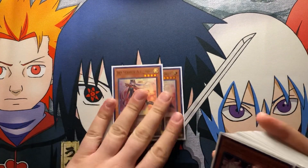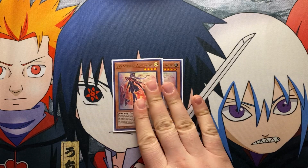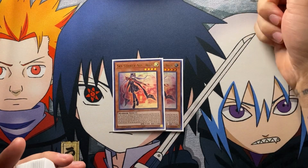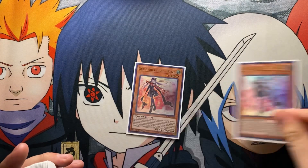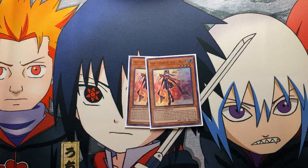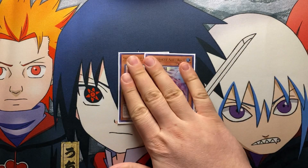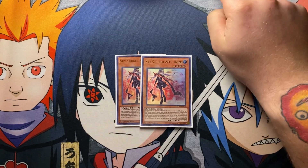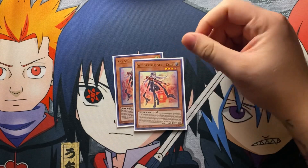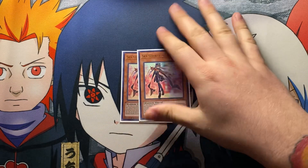We have two Sky Striker Ace - Raye... Rose. Rose is a really good card right now because whenever your opponent has a link monster — which nine out of ten times they do — you use Afterburner, pop their monster, and you can special summon Rose from your graveyard for free. When Rose is summoned that way, you're able to negate one of your opponent's face-up monster's effects. It's really good in the mirror match — you pop their Shizuku and lock down their Ray. Two is the perfect number.